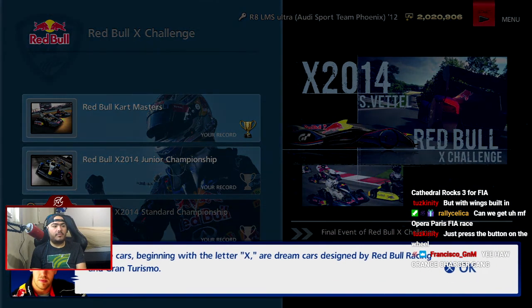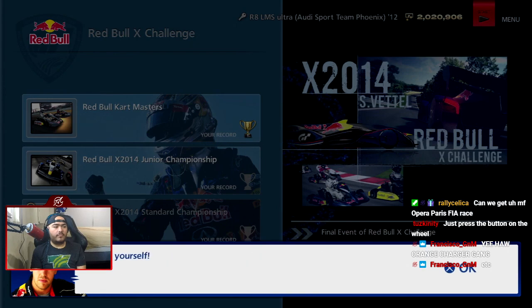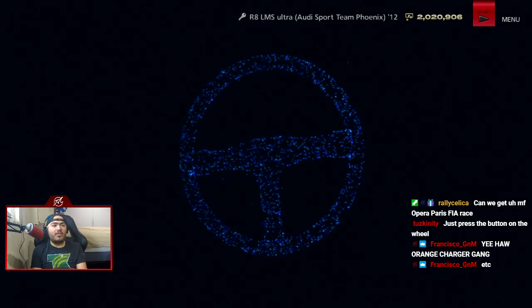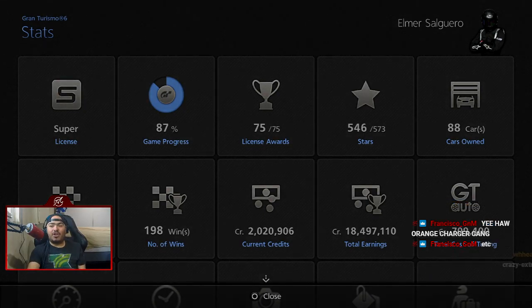Hell yes! "These cars beginning with the letter X are dream cars designed by Red Bull Racing and Gran Turismo. From the entry class to a super extreme class, there are in total three different types of cars — experience the difference in performance by driving yourself. Enjoy yourself." Thank you Seb. Let's take a look at our percentage — 87% of the way done. Hell yeah, getting so close to that 100% completion!